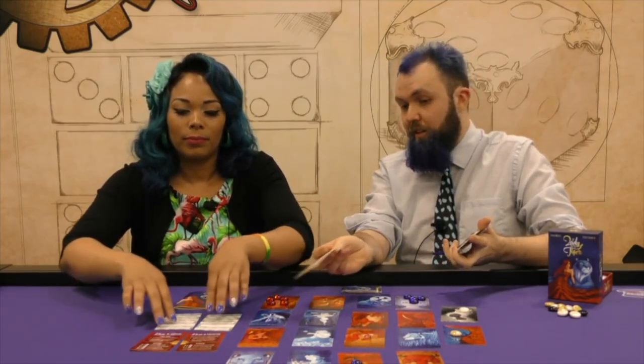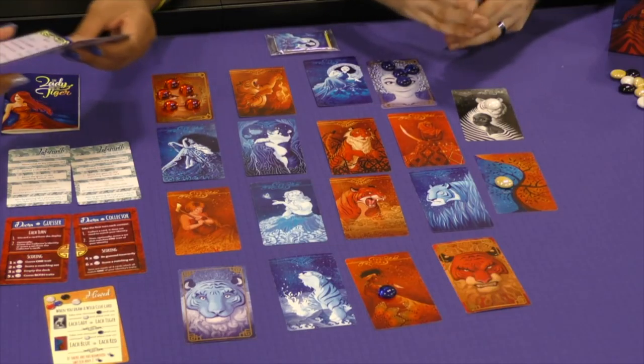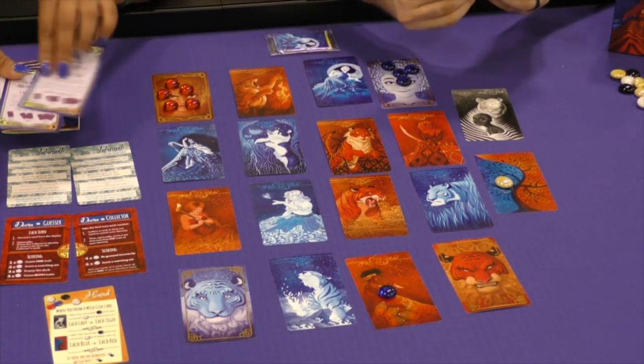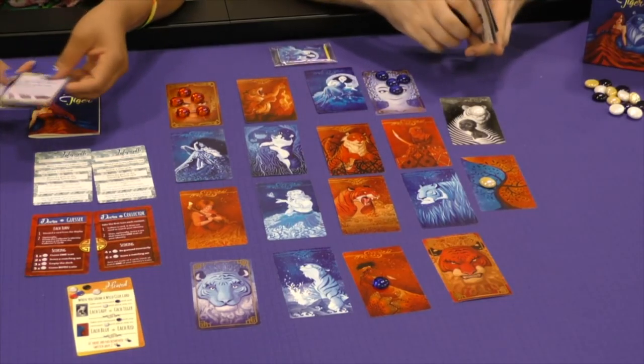We've got two here for Doors because that's also a two-player game. The game comes with a little solo puzzle game called Hoards that has one. Favor is the one you played and that comes with four reference cards — very useful for someone like me who doesn't remember anything. And one of the games in the box is two to six players, so we have six copies of the reference cards for that one, so people don't have to share.